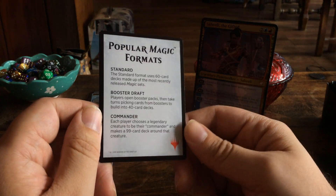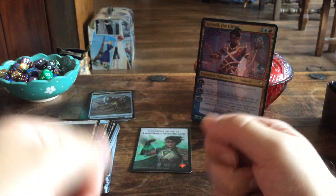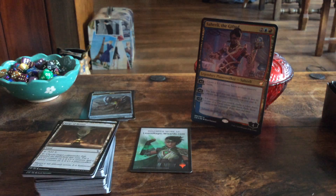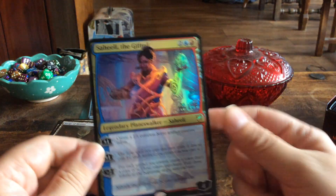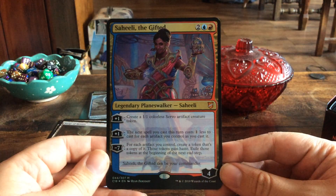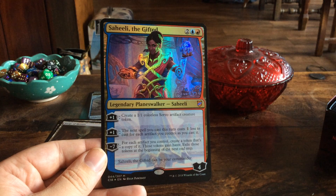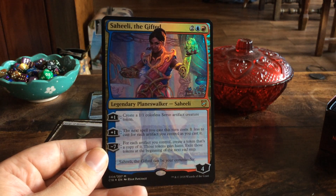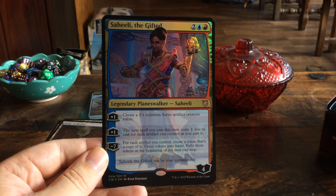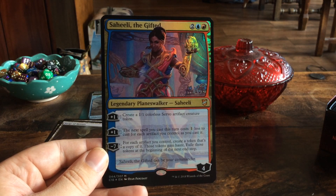That's it for the red and blue artifact matters deck with Saheeli the Gifted as the main commander. Next up — well, tomorrow actually — we will be looking at one of the other three remaining Commander 2018 decks. Thank you all for watching, see you all tomorrow, bye.